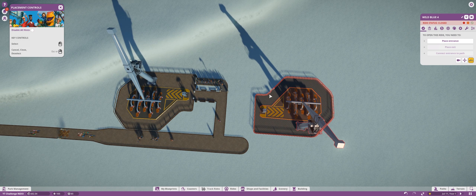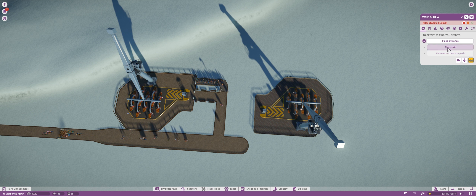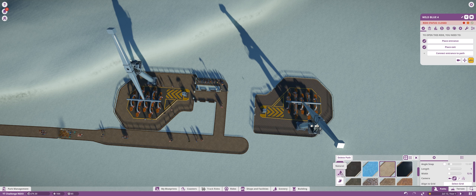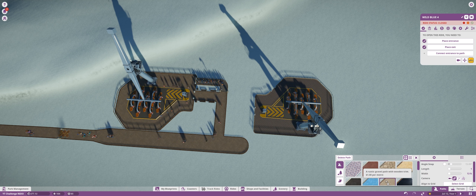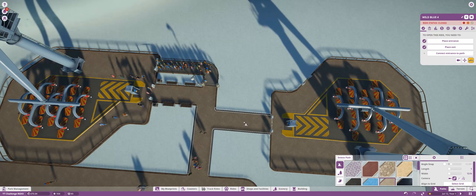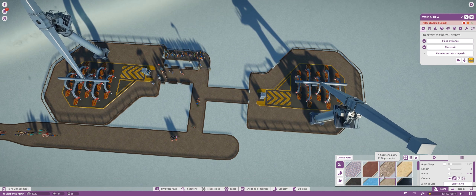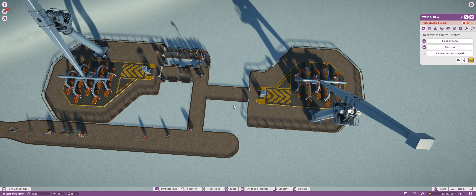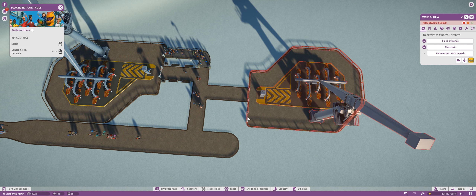We're going to place the entrance over on this side. It's going to look a little bit different than that one, because the entrance on that one is on this side here, but I'm okay with that. We place the exit right up in there, and we only have less than $80 right now to work with, which is honestly not good, but we have to make do with what we have. Let's connect up the gravel path just like that. I keep clicking the wrong thing — my apologies.